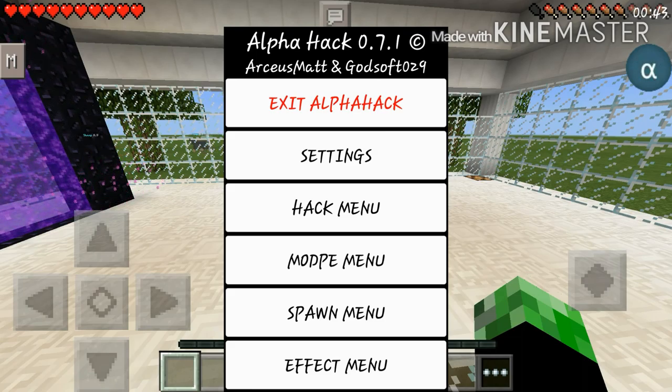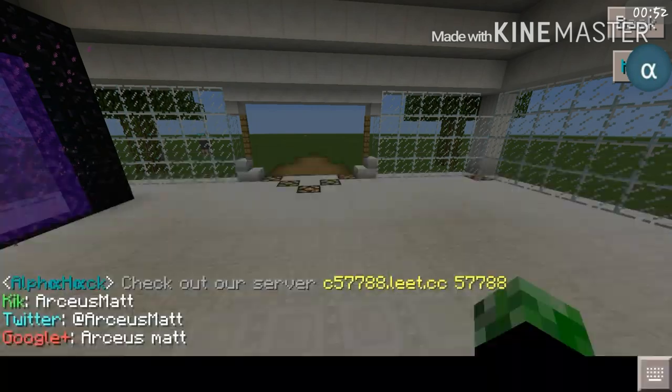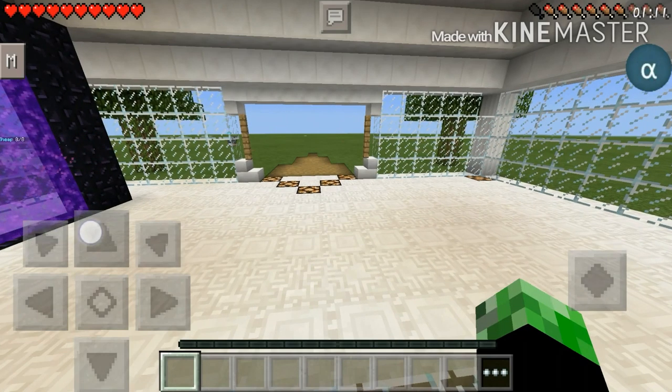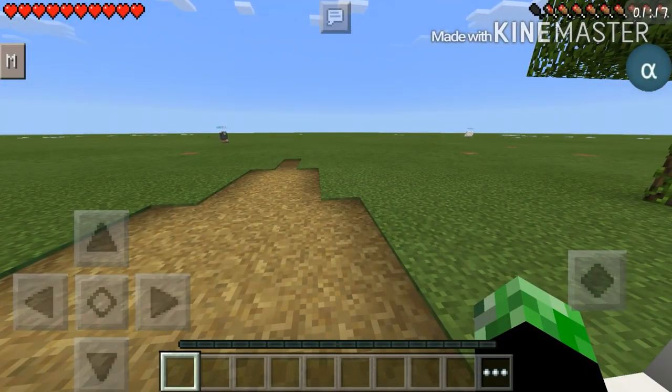So it obviously has this name for a reason and I will show you how to hack servers later on. But for now, shoutouts — alpha hack, check out their server. Their Twitter is at arceus mat and Google Plus is arceus map, so definitely go and check that out.